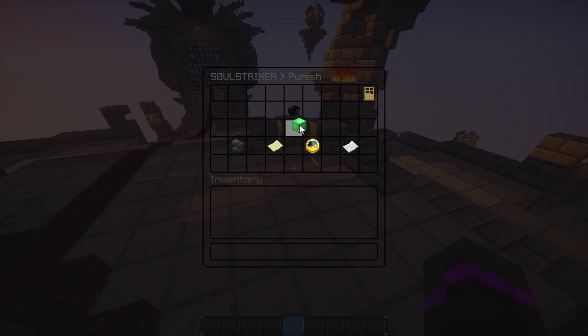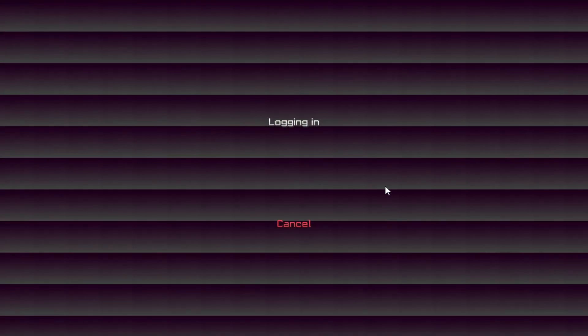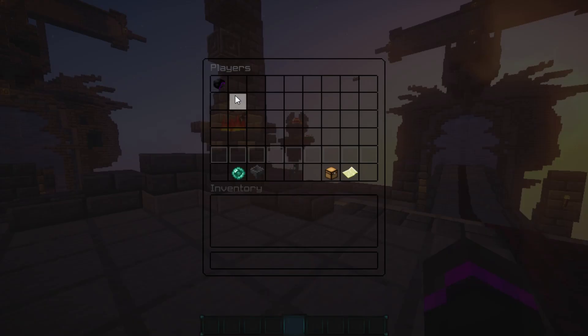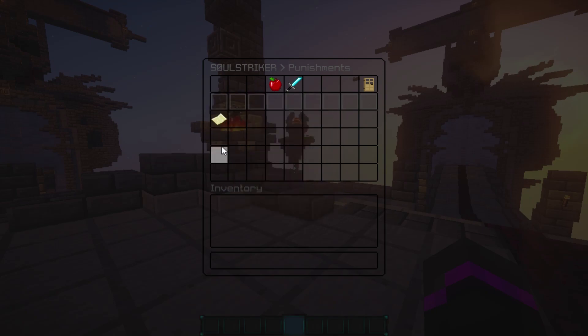If we click submit, I just got temp banned from the server — and if I try to join back, the ban is in effect. Going back into the menu and checking punishments, you can see the ban has expired, the reason was 'griefing the server', it was one day, and I was the punisher. This is where it logs all your punishments, which is super helpful.